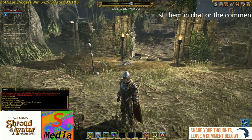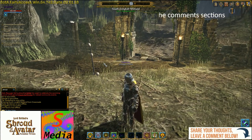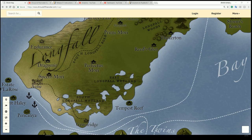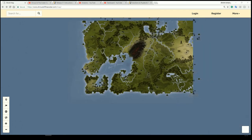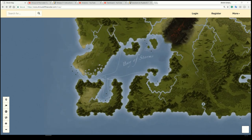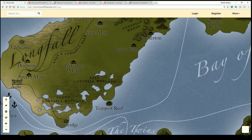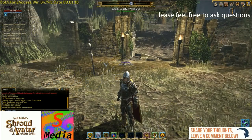It should be available for any adventurers out there. Where do we find South Longfall Wetland? If you bring up the map on the desktop, you can see that we're just outside Aerie and to the right of Aerie is South Longfall Wetland, which is right down in the south-eastern tip of the mainland of Novia. That's where you can find it — not to be mistaken with South Longfall Road.